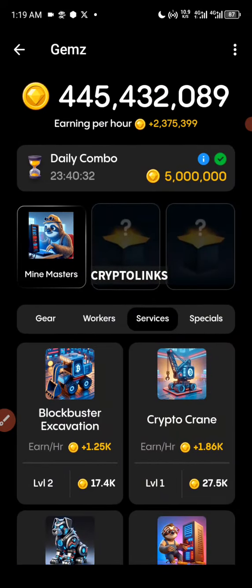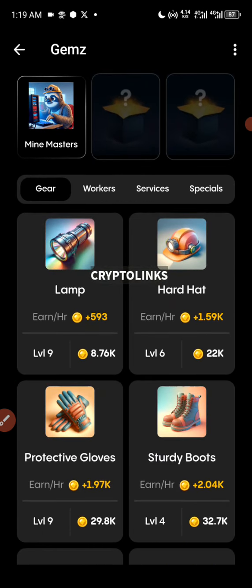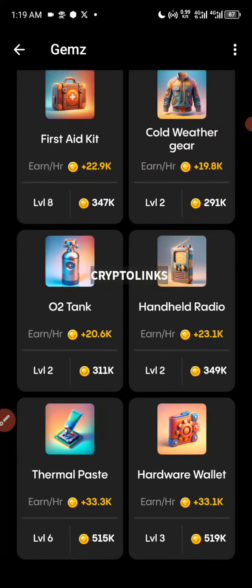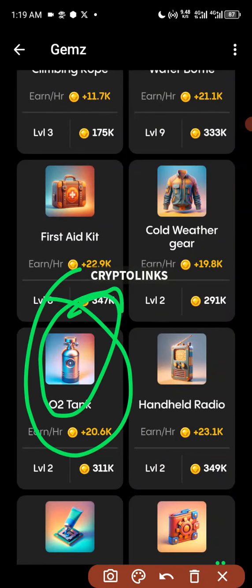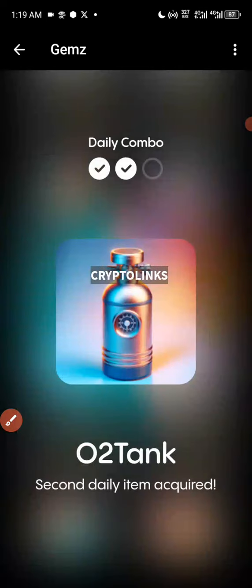The second card is in the Gear section — it's called O2 Tank. Here is the card, and I'm going to go ahead and click Get. That's our second card.